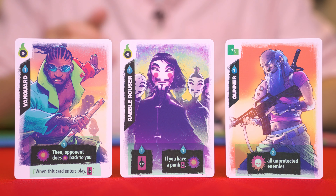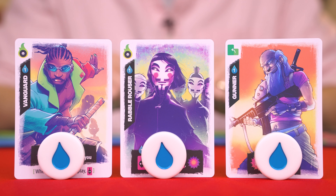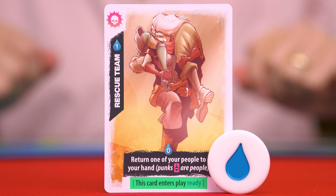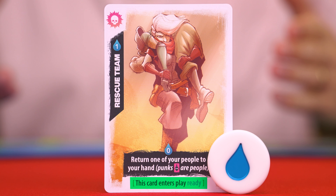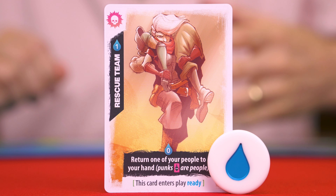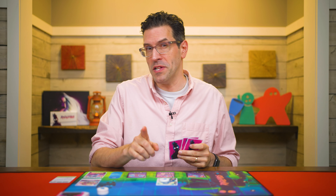A card's abilities are in this area, and when a card is first played, you won't be able to use its abilities since it will always start with tokens on it — unless the card says otherwise. For example, here it says that this card enters play ready, so even though it has the one token on it from paying its cost, its effect can still be used right away.